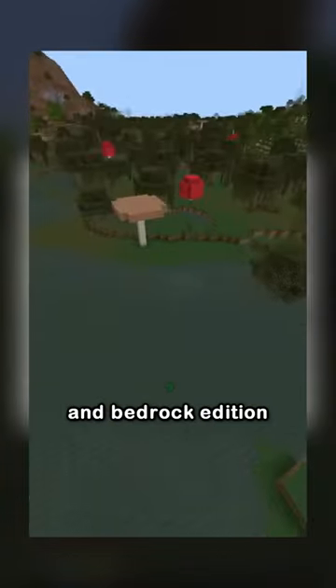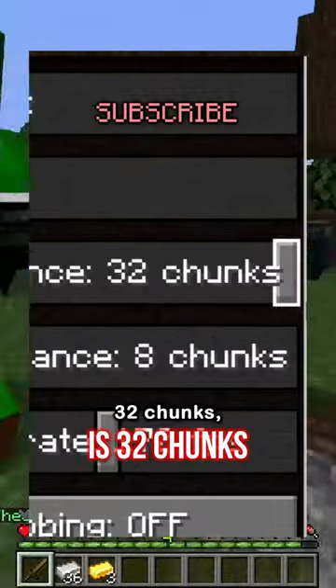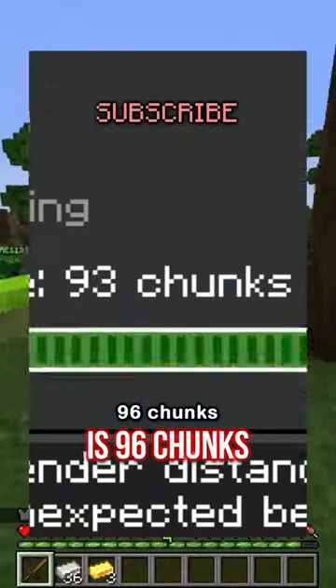One big difference between Java Edition and Bedrock Edition that no one talks about is render distance. Max render distance in Java is 32 chunks and max render distance in Bedrock Edition is 96 chunks.